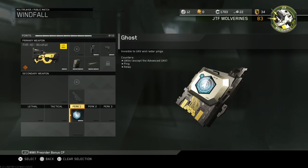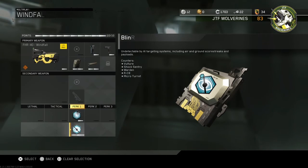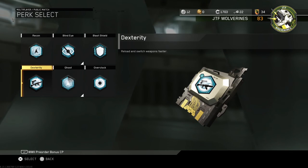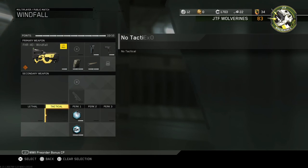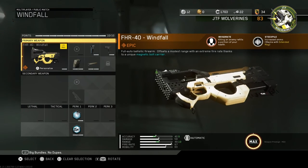We're also going to put on Ghost because everybody spams UAVs. For the last perk slot you have two choices: Blind Eye, which pairs well with Ghost so you don't have to worry about helicopters, turrets, or enemy killstreaks while you're on the move — though you'll reload a little slow. Or you can replace Blind Eye with Dexterity, which lets you reload much faster, but keep in mind you can be spotted by air support and enemy robotics like sentry guns.